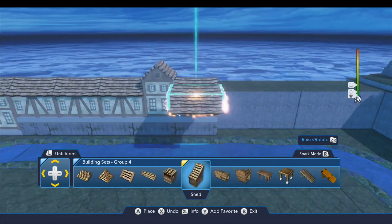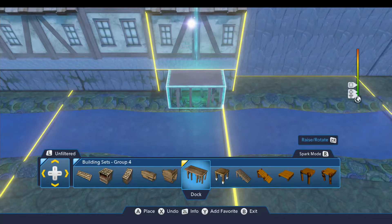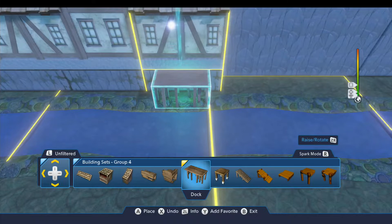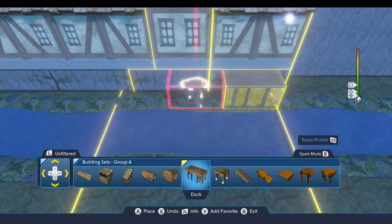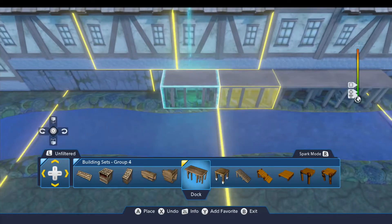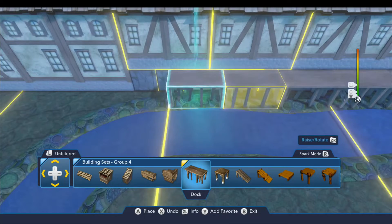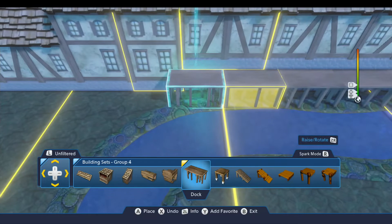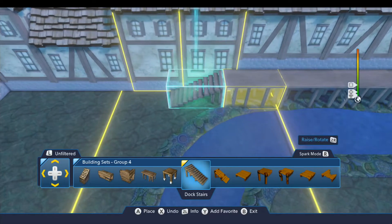Next we need the dock. We're going to use these pieces for that — place the first one here, half a block, half a terrain cube, one nudge to the left. Then we're going to put these down and rotate them so that the stilts facing us aren't quite so repetitive. The last one's going to go right here with a staircase off the end.